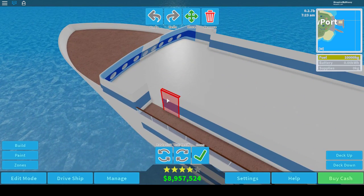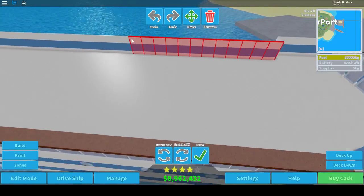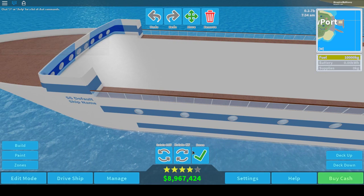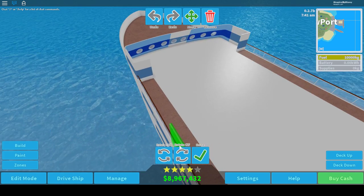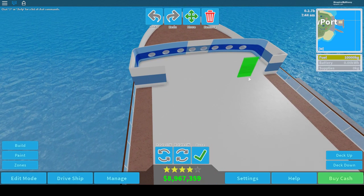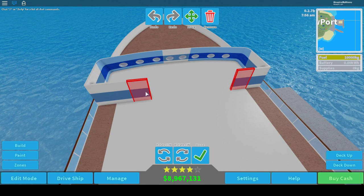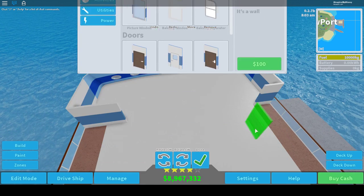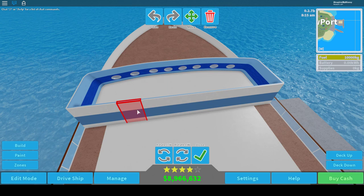Why don't we get rid of these — we don't need that. Let me redo that. Let's see how many tiles — three, four, five, six — just six seats.